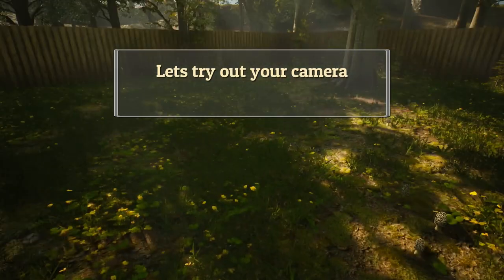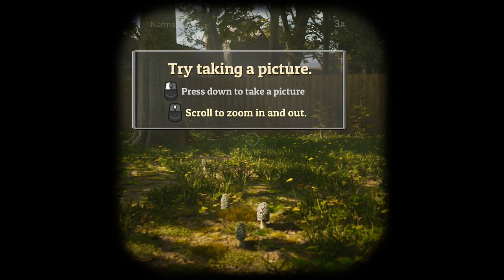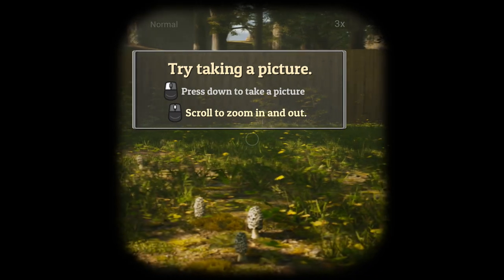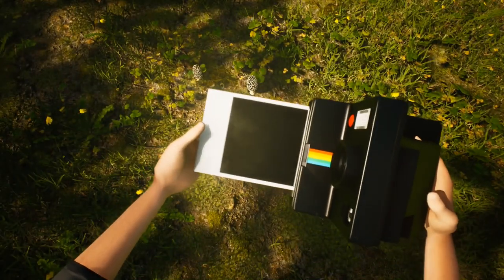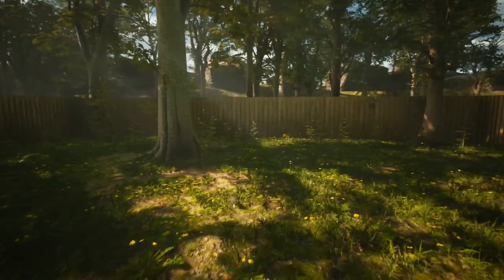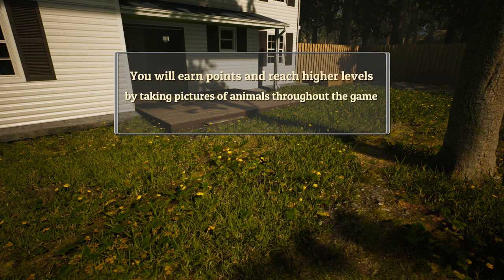Let's try your camera — this is what I'm interested in. Scroll to zoom in and out, and then press down the thingy to take a picture. It's a proper Polaroid as well. I haven't got any photos yet, maybe because this is a tutorial. You will earn points — a place where you can put all of your boats.